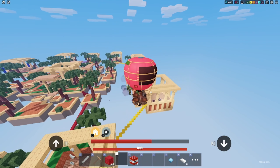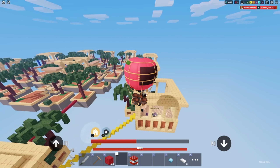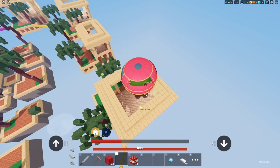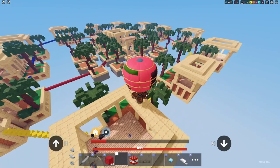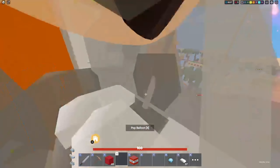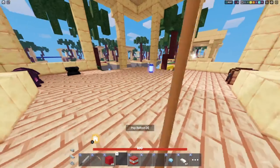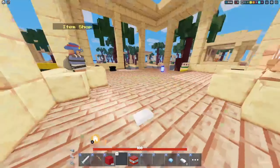The hot air balloon's number one weakness is that it is very slow, so this guy is just gonna break my hot air balloon right off spawn. I can show you — you can just drop TNT from it. I'm gonna have to get out though; unfortunately when you get out it also drops a balloon, which is kind of nice. I am very upset though because this guy just got a crossbow and now he's ruining the premise of the video.